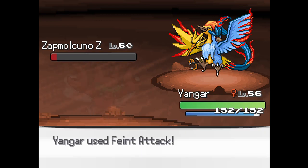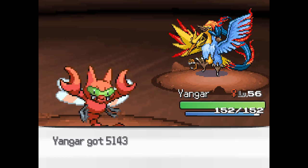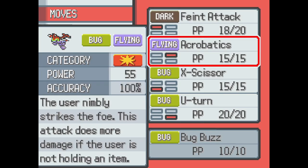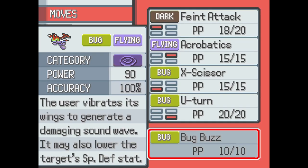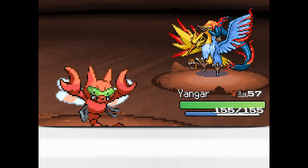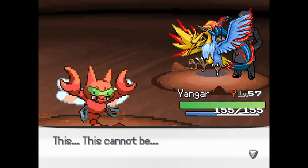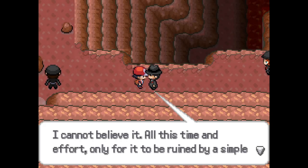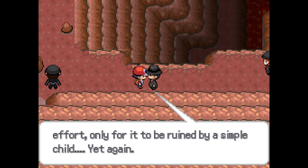Use Feint Attack. Bug Buzz? Sure, get rid of U-Turn - which could be useful, I guess. That kind of maybe was a mistake. This cannot be. I cannot believe it. All this time and effort, only for it to be ruined by a simple child. Yet again.